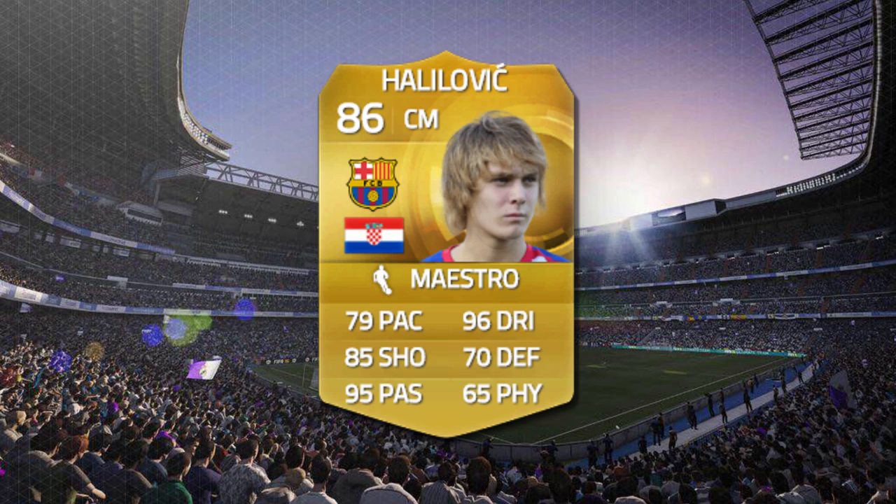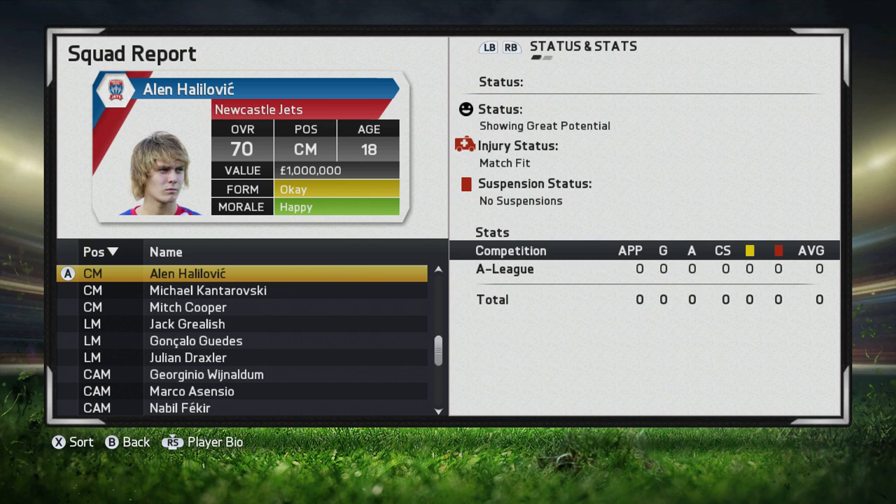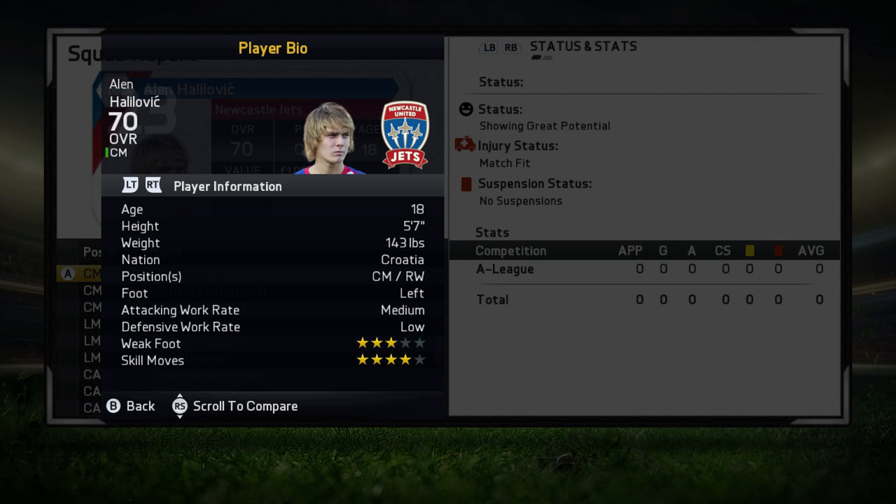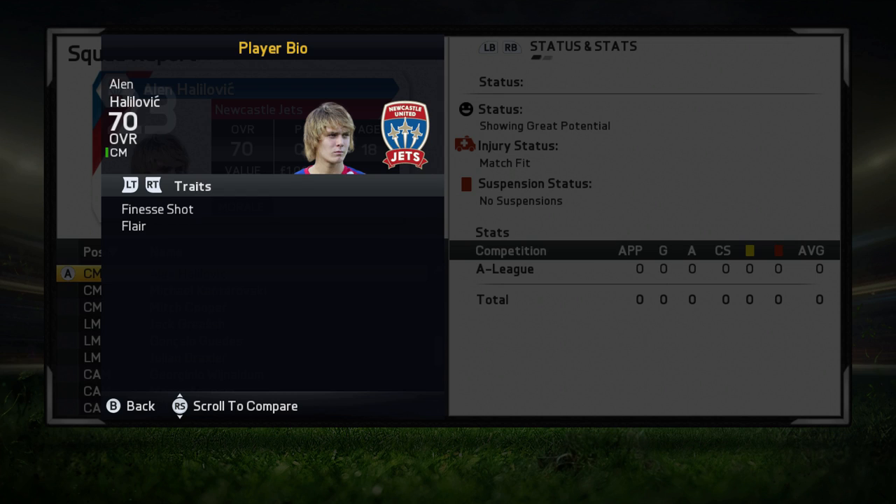We're coming down to a close, and I definitely plan on continuing this series in FIFA 16. But with that said, let's jump into the review. At the start of career mode, Halilovic is a 70-rated center mid, is 18 years old with great potential, and has a real value of 1 million. But when you send an inquiry over to Barcelona B, they're gonna say you have to fork over 13 million. I'd say you can pick him up for under 10 million, but every career mode save is different. He is 5'7, can play center mid as well as right wing, left-footed, medium-low work rates, 3-star weak foot, and 4-star skill moves. He has the finesse shot and flare trait, which is pretty good for a 70-rated player.